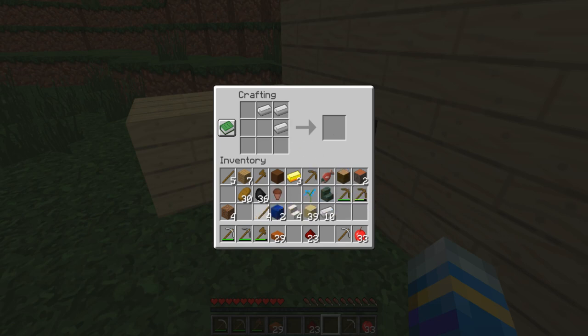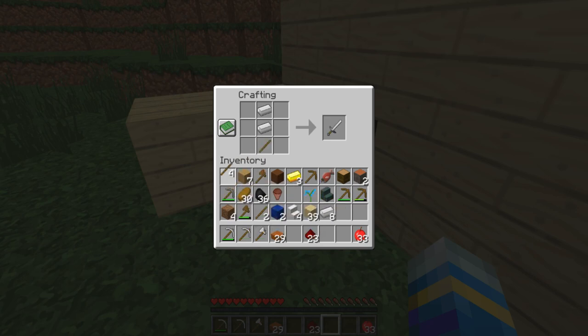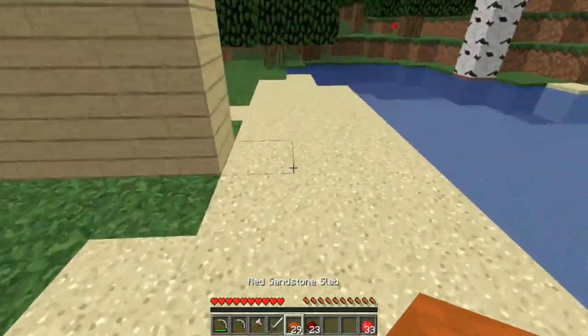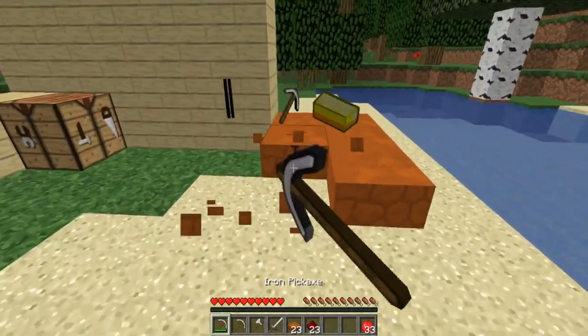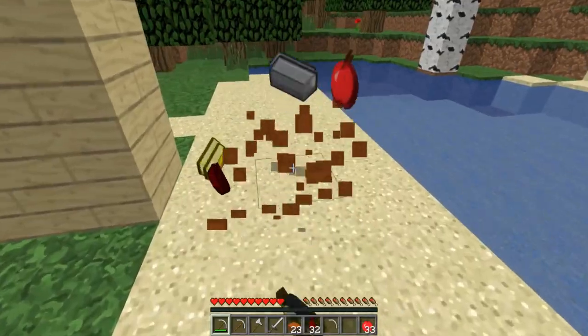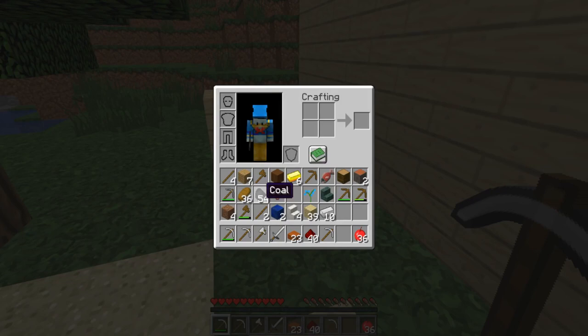I'm going to get a sword too. Replace that wood, get that stone out of here. So we've got a pretty much full set of tools besides a shovel, but I'm probably not going to need that. We're getting a lot of redstone and gold from that too, and coal — I didn't even notice coal was coming up.